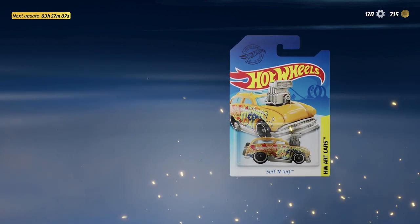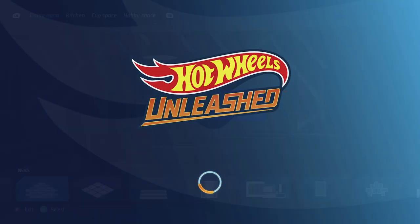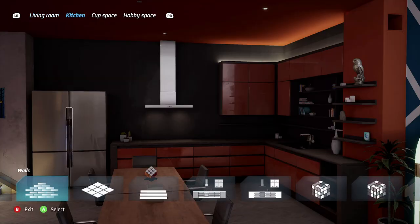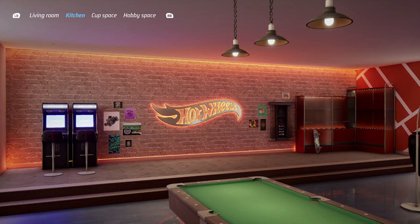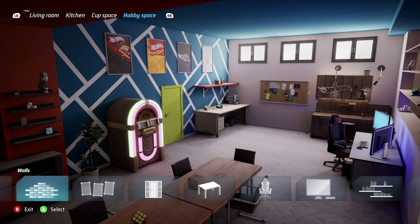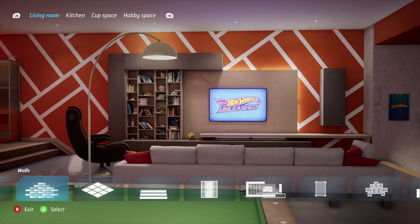Going into the basement — this is kind of wild. We have a living room, kitchen, cup space, and hobby space. We get to customize our area and then make our tracks within that area. Oh my goodness, this is incredible — let's go into the living room.